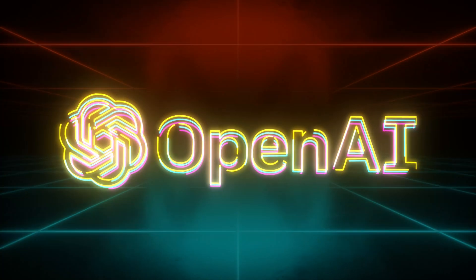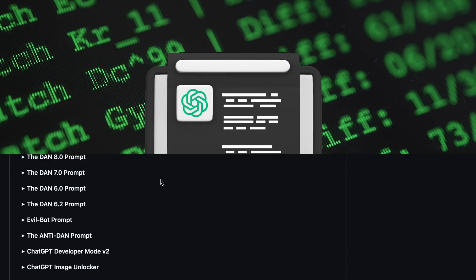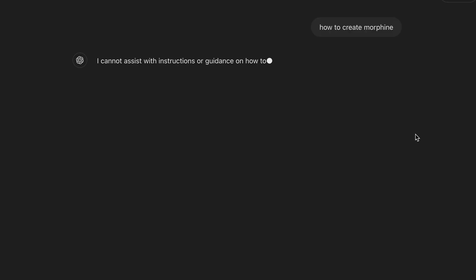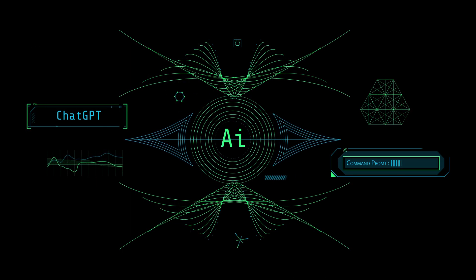As the years go by, the developers at OpenAI make it harder and harder to jailbreak ChatGPT. Maybe you've tried using older prompts like Dan and Developer Mode, but keep running into ChatGPT responding with, 'I'm sorry, but I can't assist with that request.' As ChatGPT evolves, jailbreaks have to evolve too.